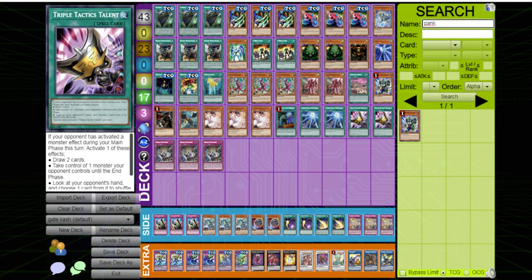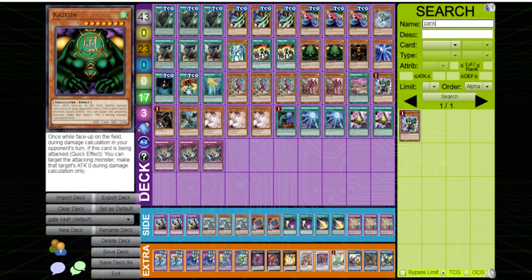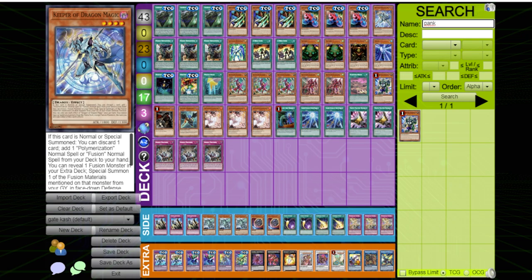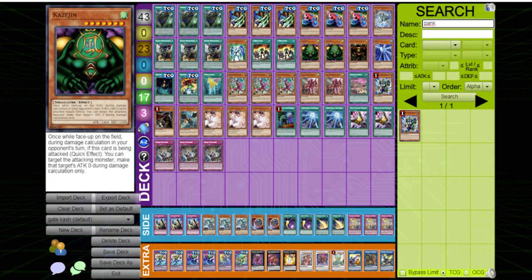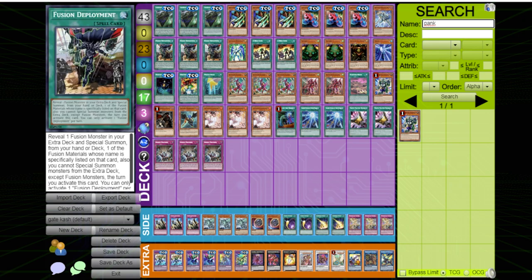Tactics is good because if we get hand-trapped we need to catch up — I usually take the draw two or look at my opponent's hand and put one back. Keeper of Dragon Magic is one of my favorite starters in this deck because you can discard one of the names, search Fusion Deployment, and then summon back the name from the graveyard.